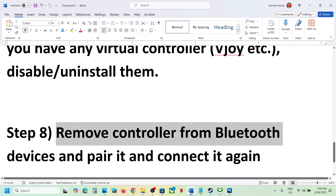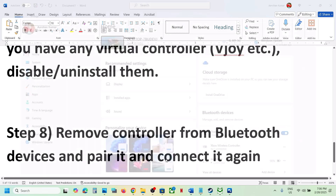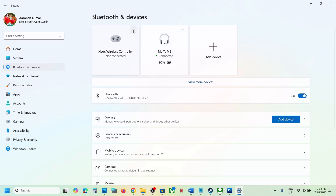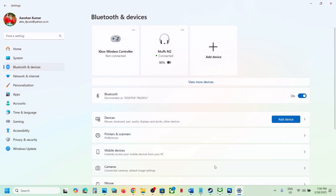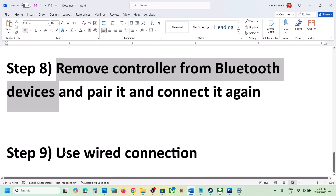The next step is to remove the controller from Bluetooth devices. Go to Windows Settings, go to Bluetooth and Devices, remove the controller device, then click 'Add a device.' Select your controller, pair it, and connect it once again, then check.